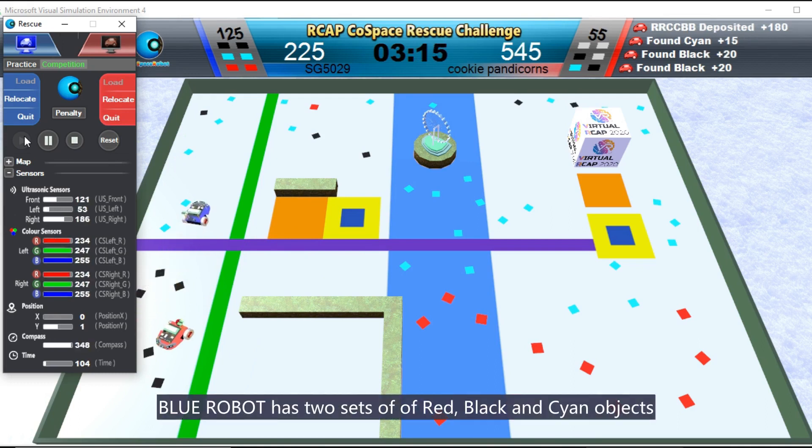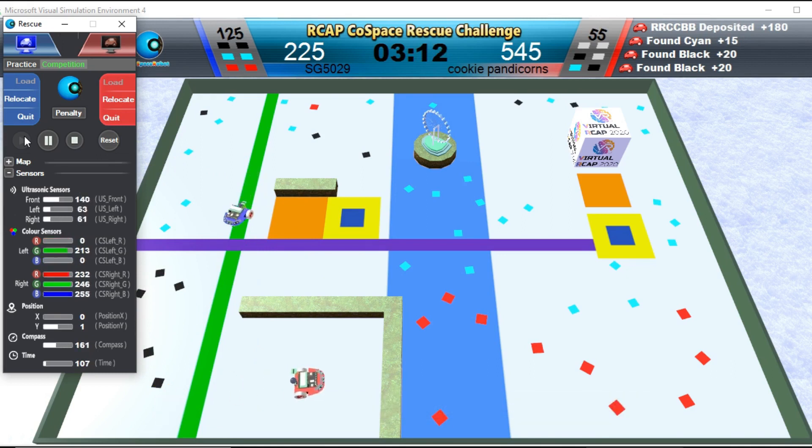Blue Robot has a set of red, black, and cyan objects, with the red, cyan, and cyan.